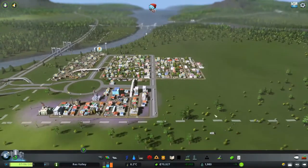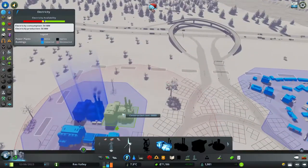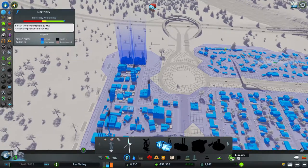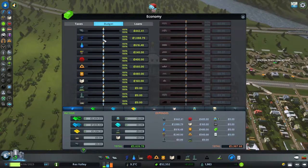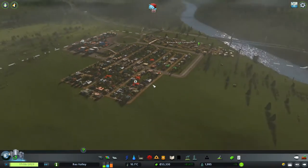When we left off we had hydro problems, so we're going to add in a coal power plant here. Boom. Now how much is that? 106. Okay, probably would have helped if I did that first, but anyway, whatever.